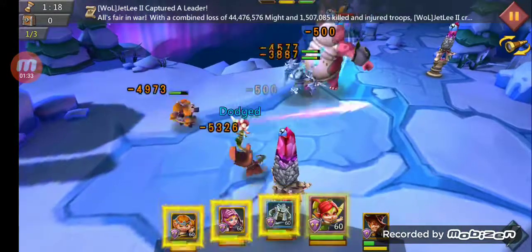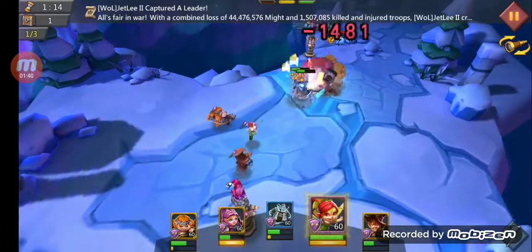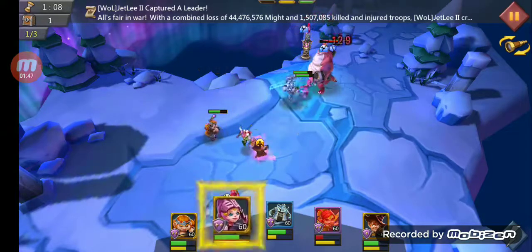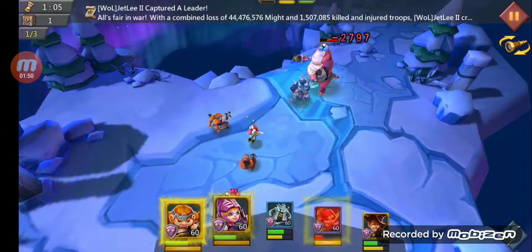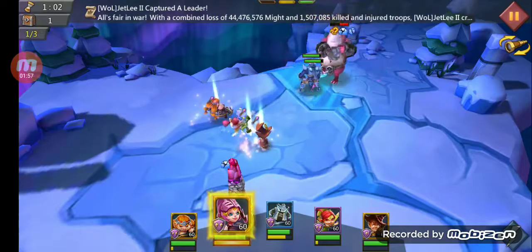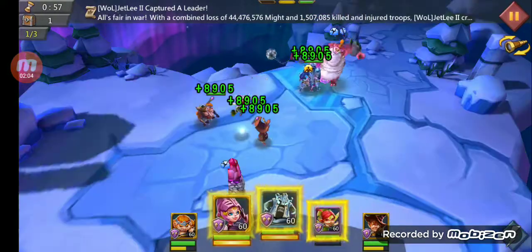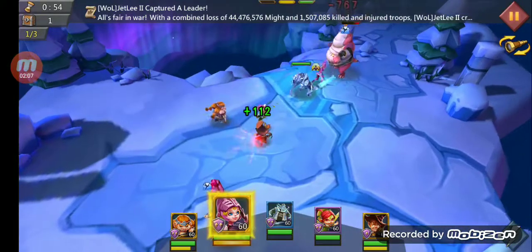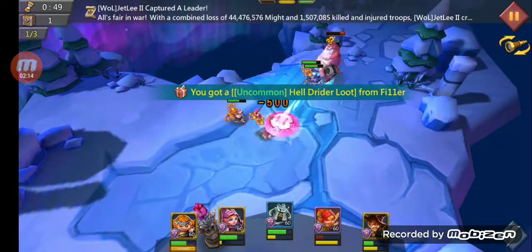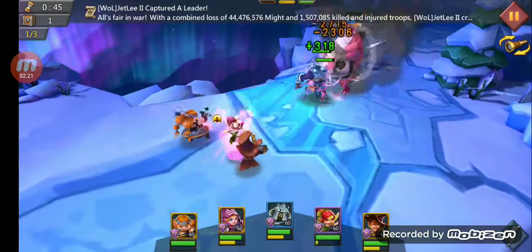Here we are going to hit them. Go ahead and heal up. Wait with Rose Knight. Heal up. Use Tracker. Trickster — he's got the ultimate.